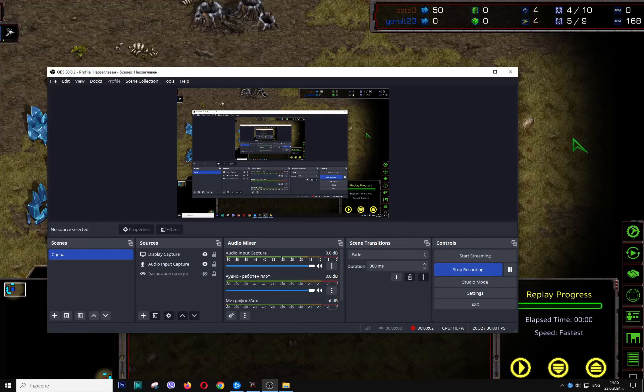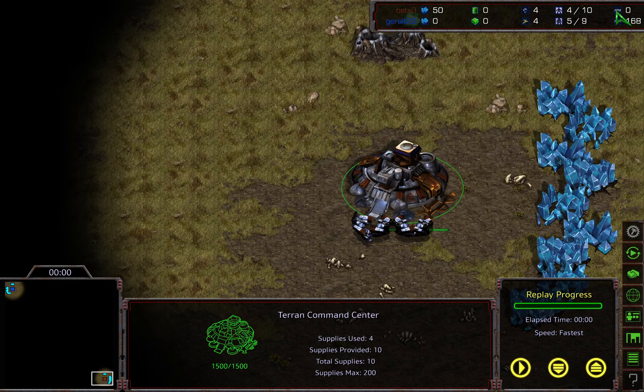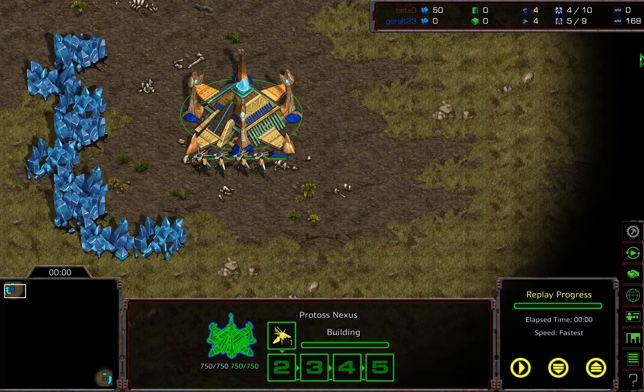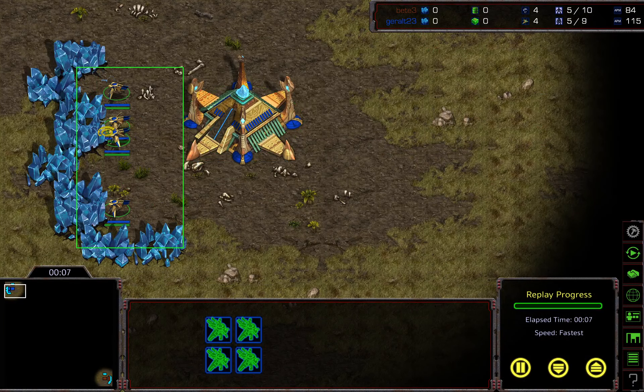Hey, hello everybody! Here with a very quick little game, another game between bet_e_bd3 and gerald_23. You can already see that our Terran bottom left is not spending his first minerals and has zero APM starting the game, and the Protoss player already making a probe at 168 APM. So this is an amazing hello-game. Okay, there you go — split. This is the Protoss doing a much better split than the Terran player.